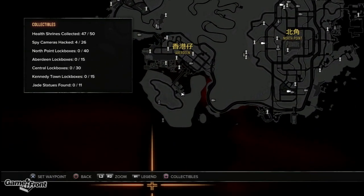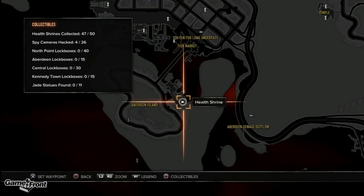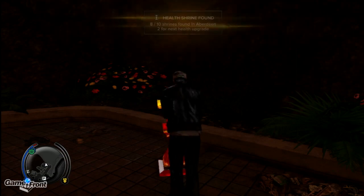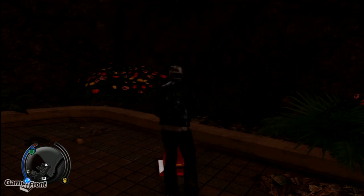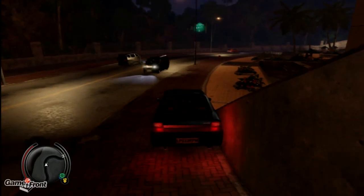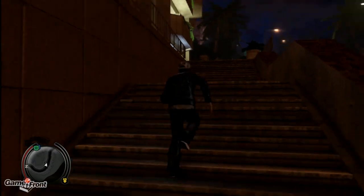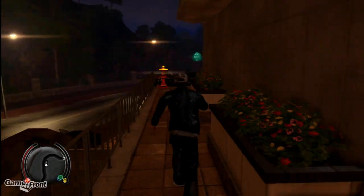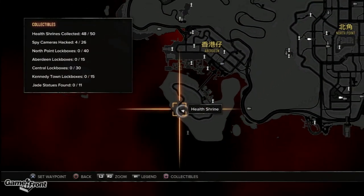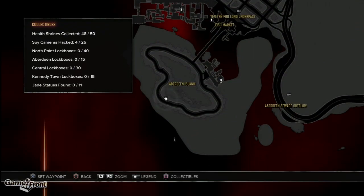I would say that is pretty much the center of the Aberdeen Island — or maybe northwest. It's hard to say what's the center because it feels so separated. If you just drive around the road that kind of circles that island, on the southern end of that road you're going to find the second-to-last health shrine we're collecting. Here it is. I guess it's not the most south side, but it's like southwest.